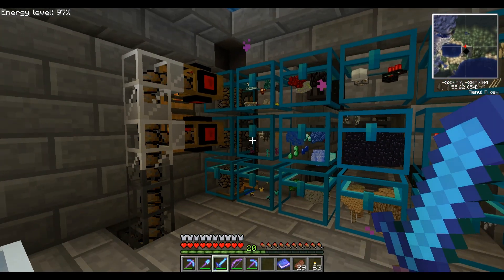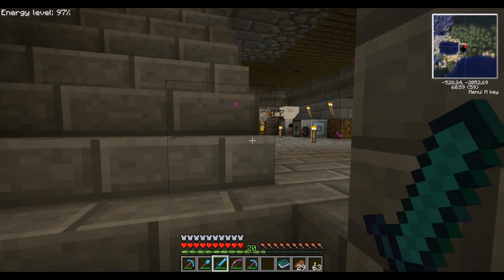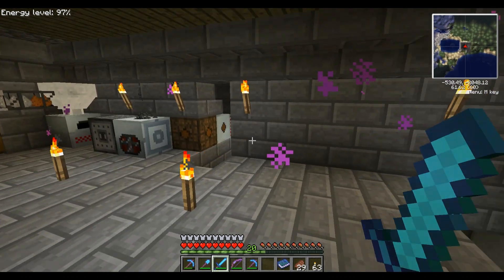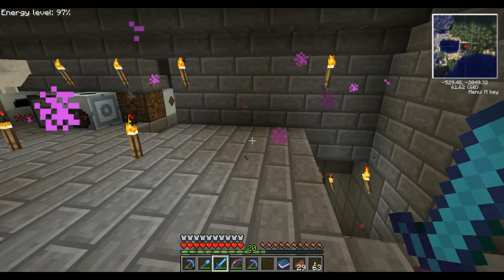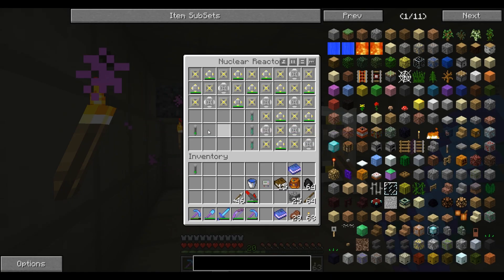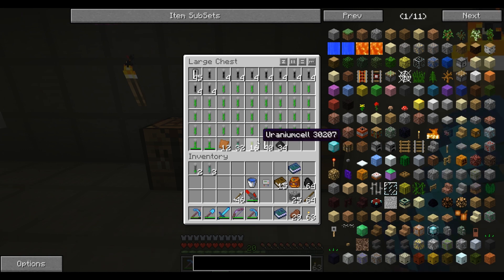Now that I've given you a little introduction to what's going on in this general area — all these machines are powered by a nuclear reactor down here that is empty at the moment. We should probably refill that. I don't have enough near-depleted cells, so we're going to take eight of these.